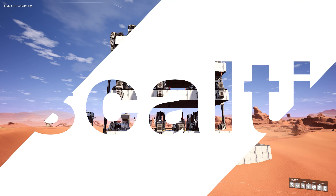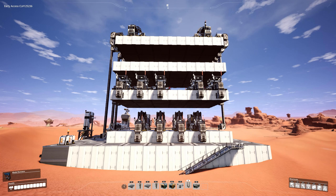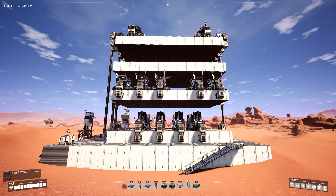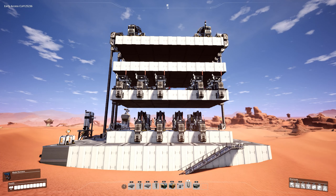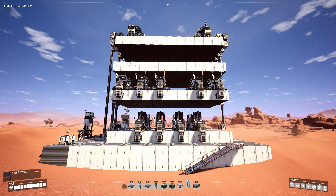Hey everyone, Scalty here. A couple people have reached out in the comments on some of the previous videos asking for some advice on how to build some sort of scaffolding around the structure to make it easier to build, because there is a lot of verticality to it and there's no real native or intuitive means to navigate from floor to floor.